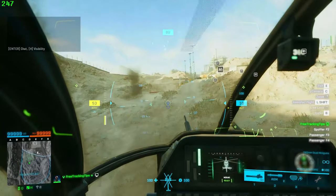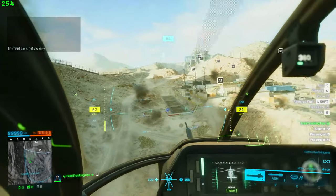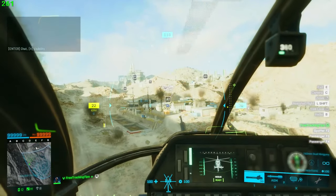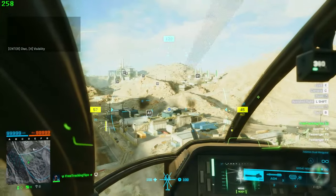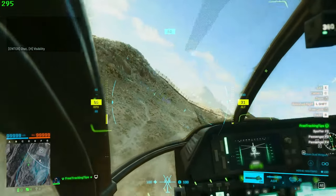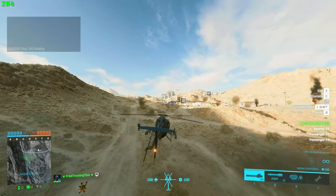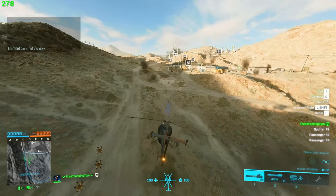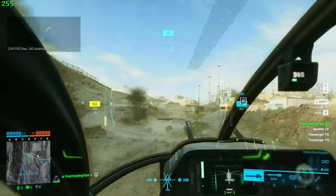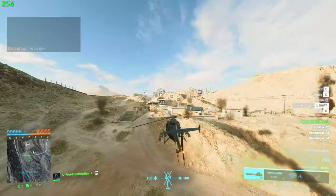For the first tip, I actually decided to head into the game and just show you guys live - I reckon it'd be a lot easier to understand. It may be a bit difficult to explain, but in the most basic terms, the first tip I want to give you is Zoning. Zoning is basically placing yourself in a position where you're always looking at them, and they're never looking at you from an angle which you can't see them.